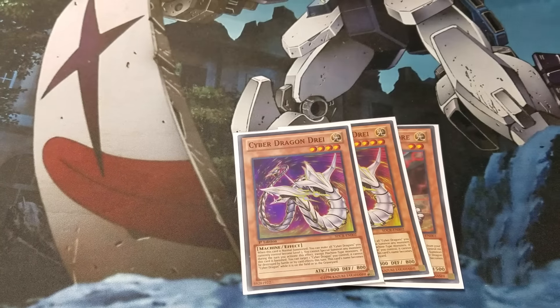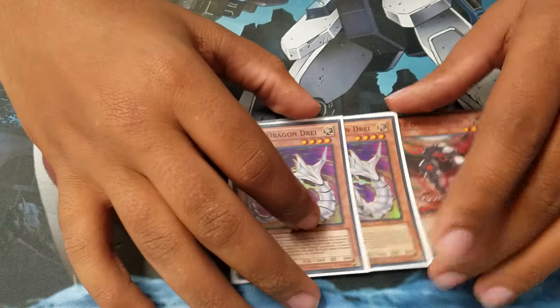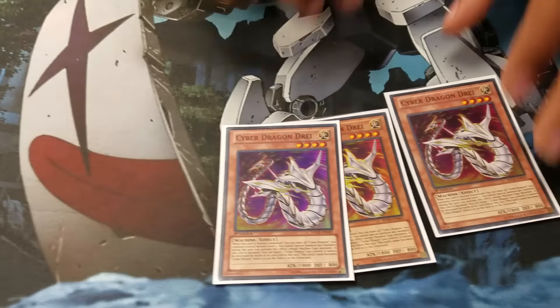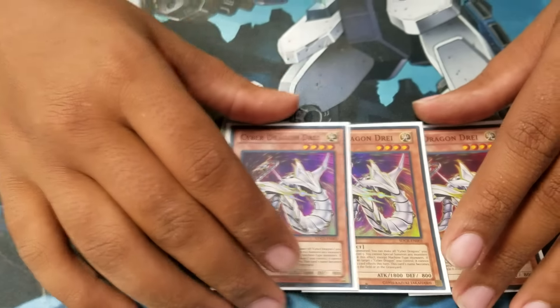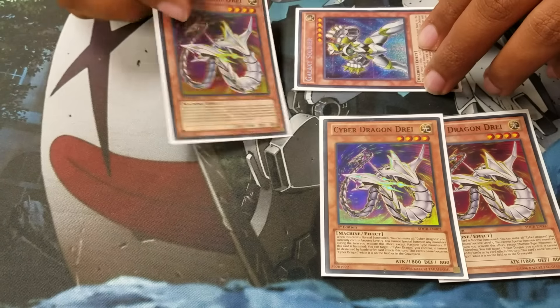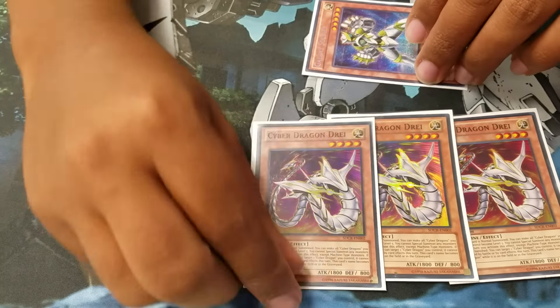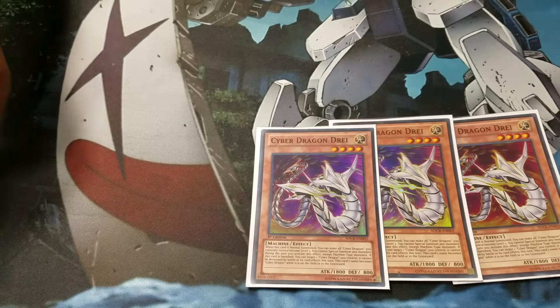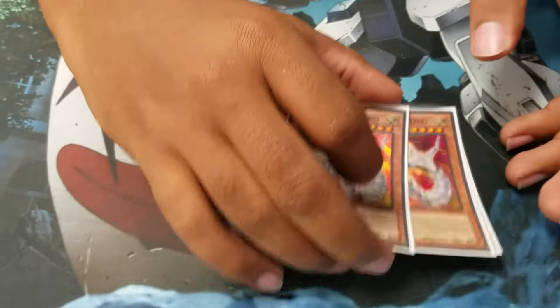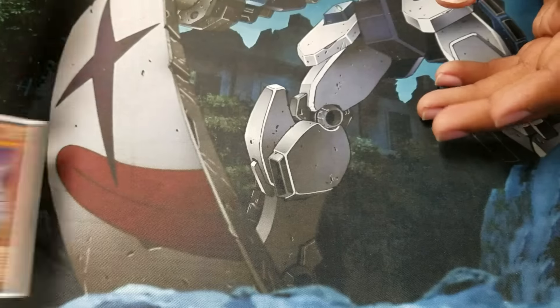Another monster that I play at level four is Cyber Dragon Drei. When he is normal summoned, he turns all Cyber Dragons into level fives. It has to be Cyber Dragon, so if you have Galaxy Soldier on the field and you normal summon this guy, he becomes a level five. That way you can overlay for Infinity and make your plays. That's really all he's used for.